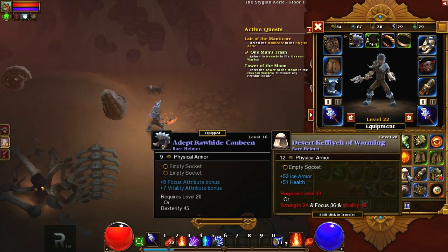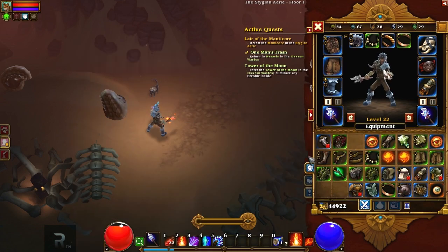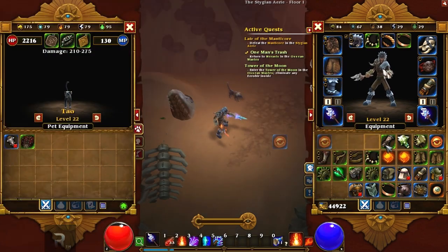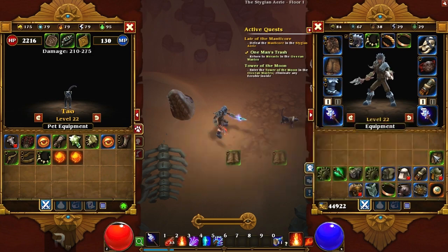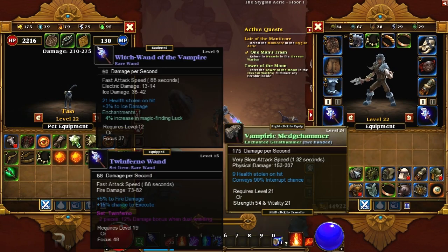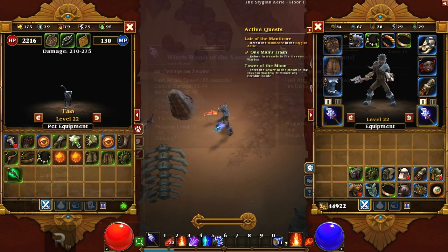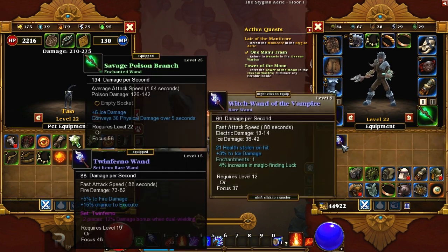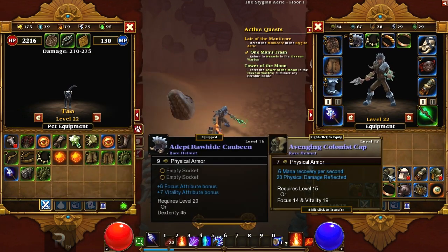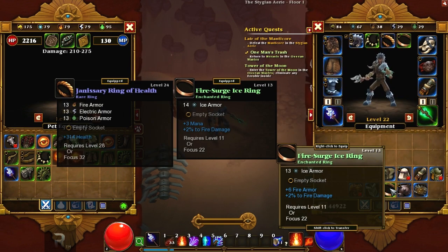Now let's check out what this helmet gives us. Not as good, I don't think. I'm going to start selling to my pet now. Is that a wand? It is a wand — 134 damage per second. I'm going to replace it with this. Now I can sell that. And I'm going to socket that with that. There we are. Nice.